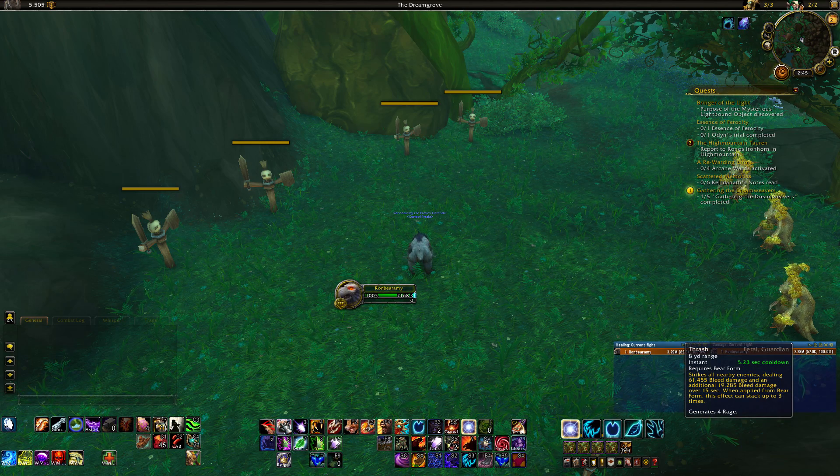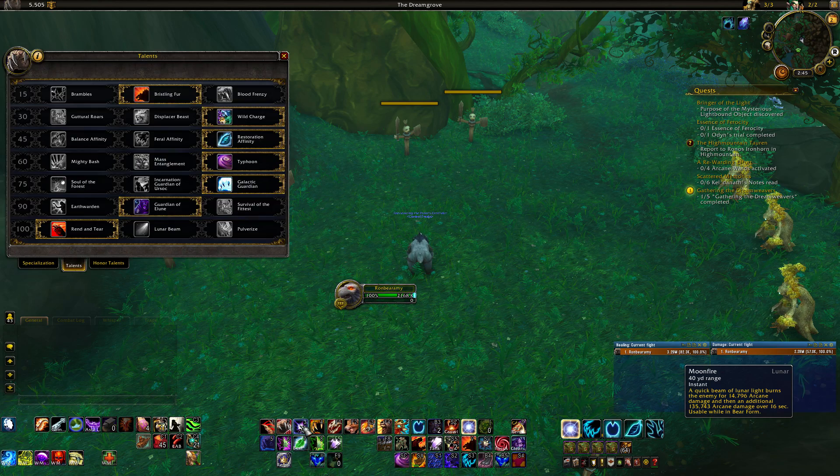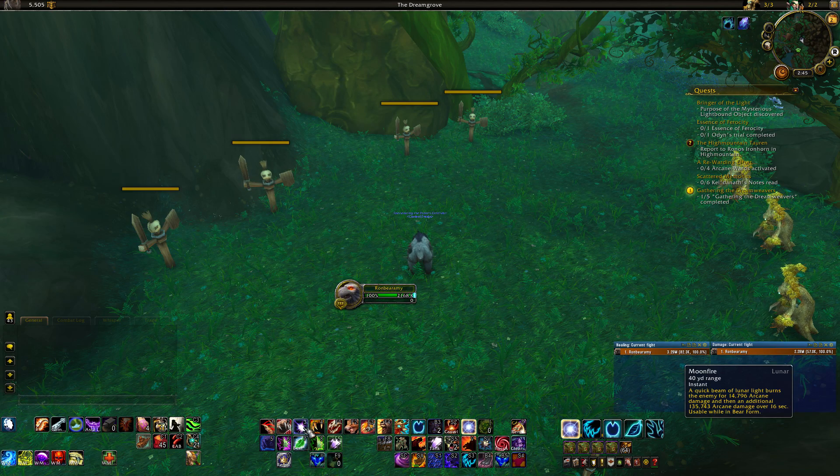Thrash is your AoE dot ability — it thrashes around you in a small radius, applies a bleed that can stack up to three times in bear form, and generates a little rage when you apply it, though the dot itself does not generate rage. Moonfire does damage over time — a very small amount upfront and then a fair amount over time. With the Galactic Guardian talent and proc it actually generates 15 rage as well, but without it does nothing for rage generation.